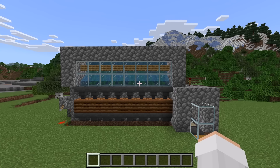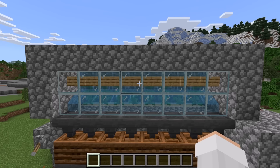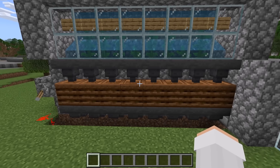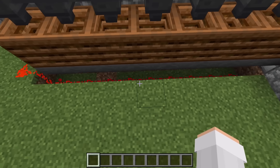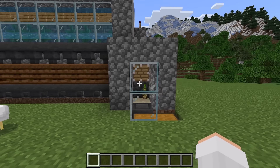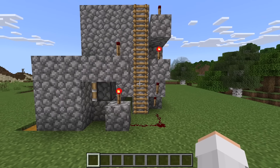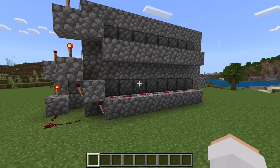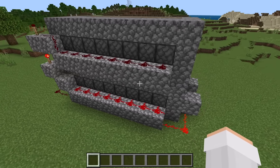I am now going to do a quick fly-around so you can check and make sure you've made this wood farm correctly. Over there, there should be the kelp chamber. By the way, it does not matter if your kelp has grown before you turn the farm on. Over there, there should be the hoppers and composters. Down there, there should be that redstone. Over here, there should be the bamboo chamber. This side should have this redstone. The back should look like this. Finally, this side should have this redstone clock.